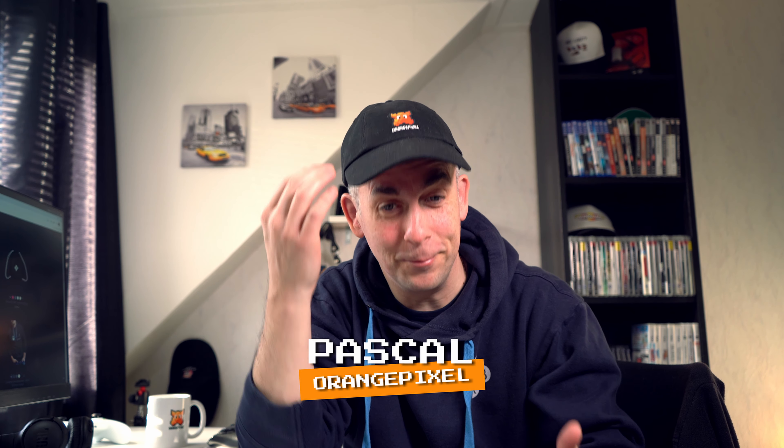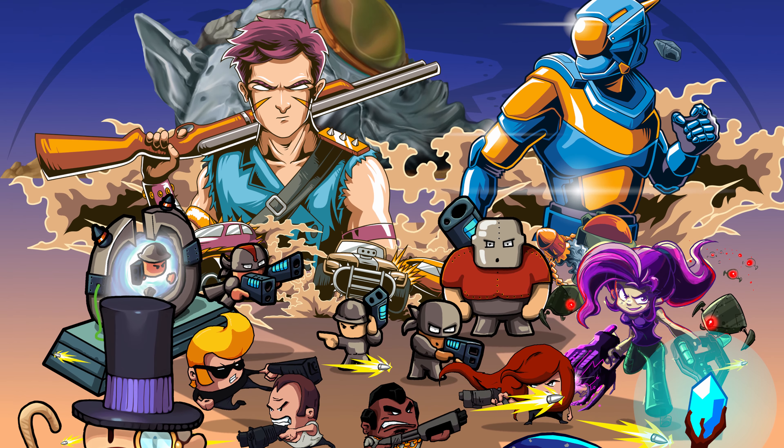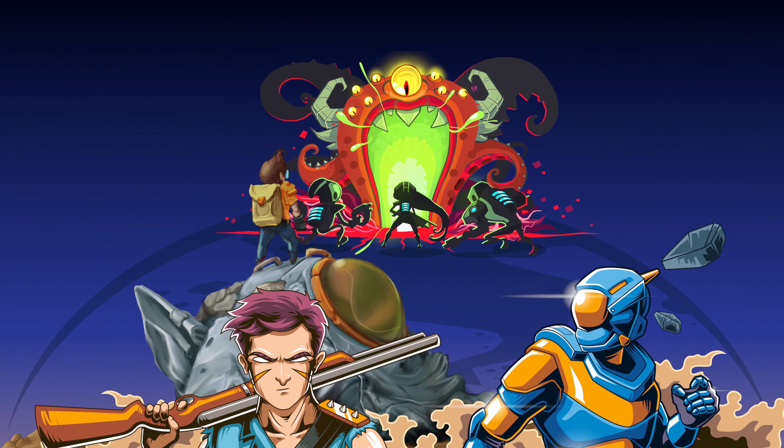Hey guys, I'm Pascal from Orange Pixel, in case that wasn't clear. New merchandise — we now have stickers and also posters. Can't show the poster just yet, I don't have it in yet, I ordered one. It's pretty cool. It has the full timeline of Orange Pixel. It's available on the store already in three different sizes. Check it out if you want an awesome, amazing poster with all the characters of the Orange Pixel universe and the whole timeline.